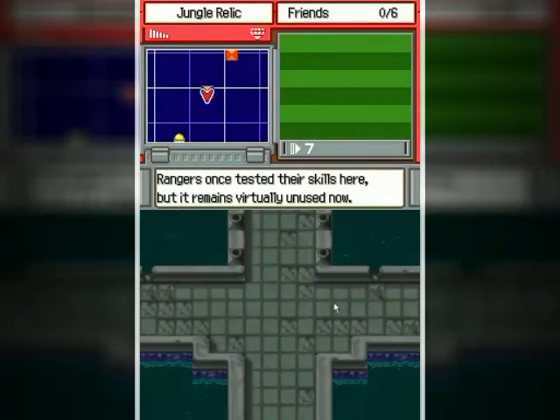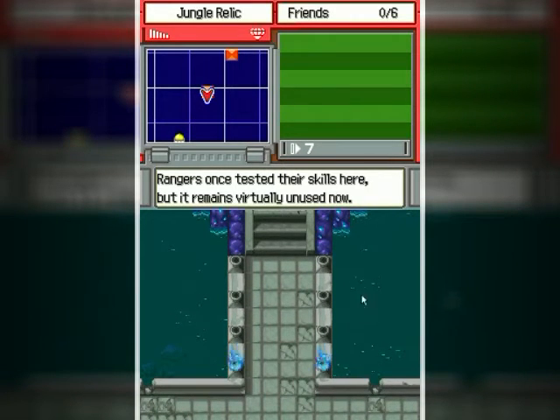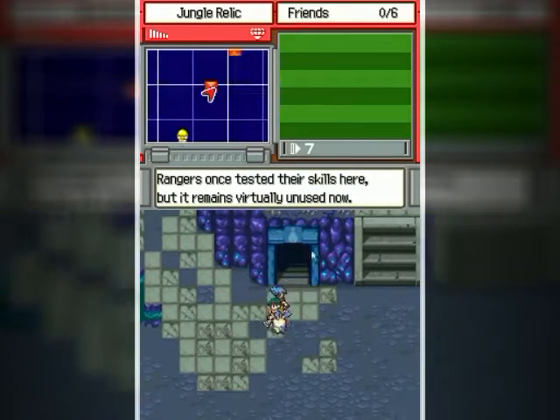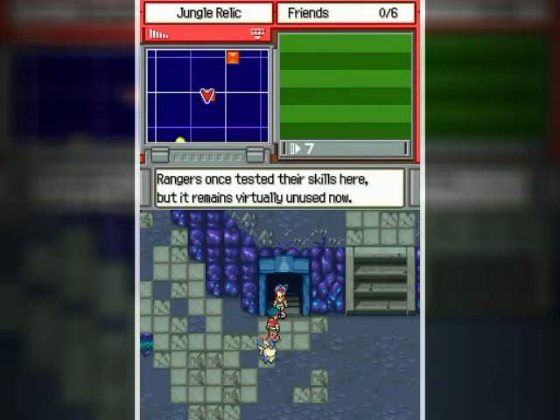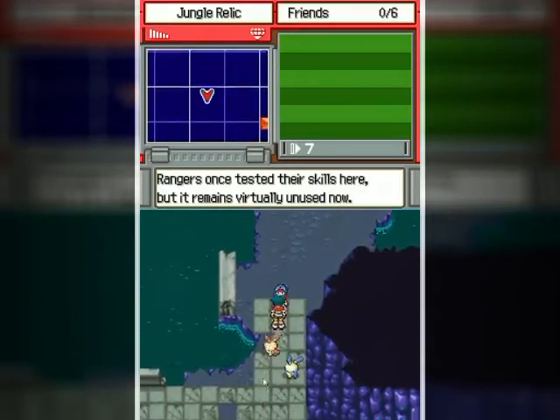Now we're going to see back over here — this is the place I haven't shown you yet. It's right in the middle of the area. These light up as you clear challenges. I'll be passing by that a little bit later on. But yeah, we can't go back in them once we already do a challenge.